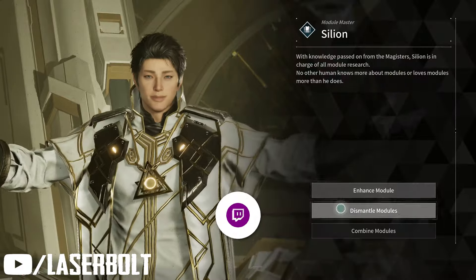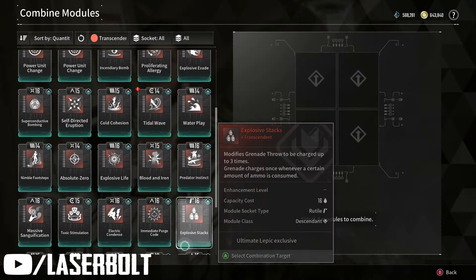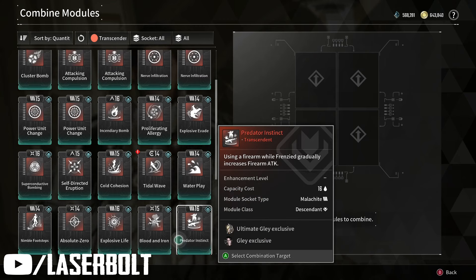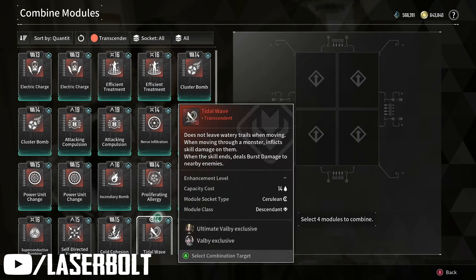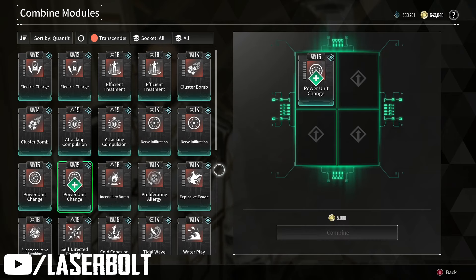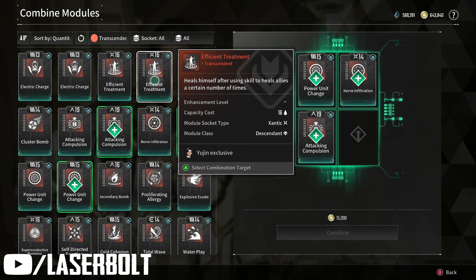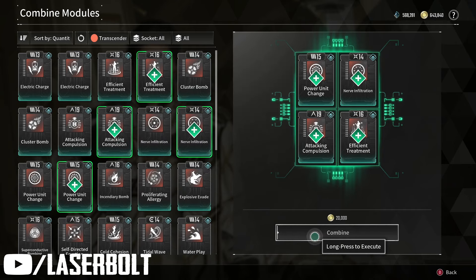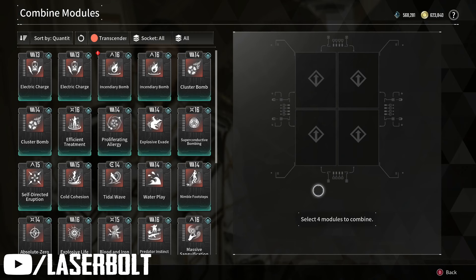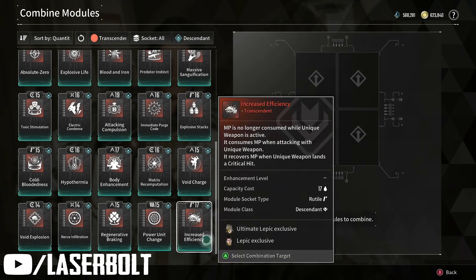Simply go back into it and combine the different modules. All you have to do is filter by duplicates — make sure you are always filtering by duplicates. Then go by quantity, set the tier to Transcendent — and this can be done also with Ultimate and regular mods. Then set socket to All, and then select Descendants, because those are the hardest ones to get.